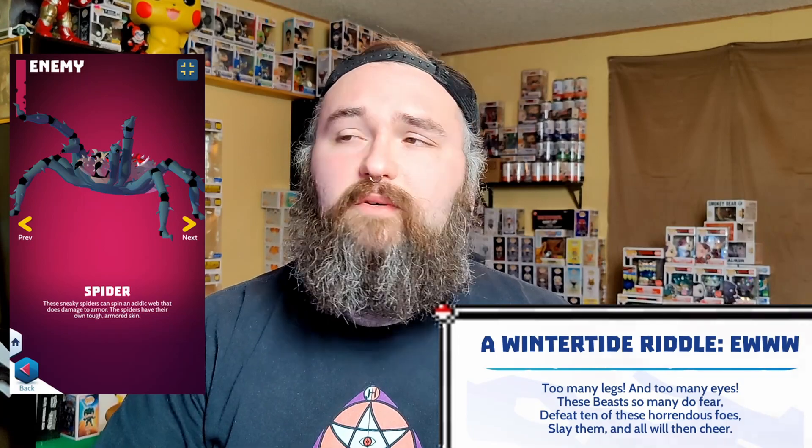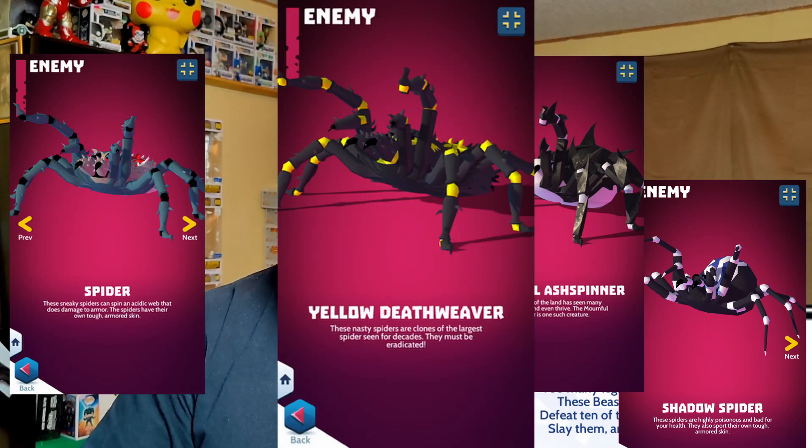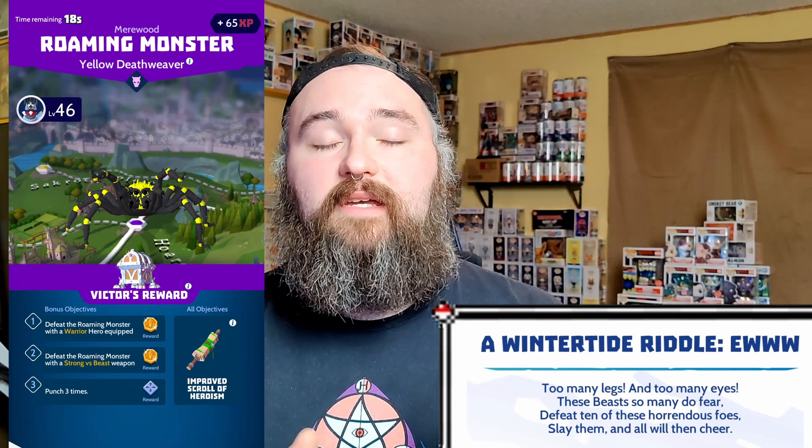The last riddle: 'Too many legs and too many eyes. These beasts, so many do fear. Defeat ten of these horrendous foes, slay them, and all will then cheer.' Too many legs and too many eyes — we're talking about spiders. Yuck, I hate spiders. There are so many different kinds of spiders in the game, so just look for any areas in the hunts. We got Shadow Spider, Morbful Ash Spinner, Yellow Death Weaver — there's so many. There's actually a bounty with a couple spiders, and those are the best ones to do because it's nothing but spiders in that full bounty. Defeat ten of them and you're done.